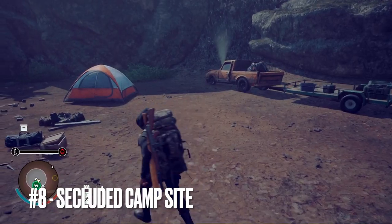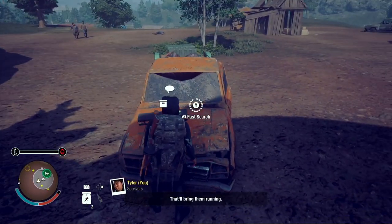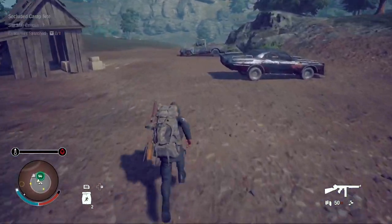Location eight takes us to the southern part of the map. This weapon crate is going to be on top of a pickup truck in the secluded campsite, and as you can see it has a flashlight on it so that if it was nighttime you'd be able to find it.